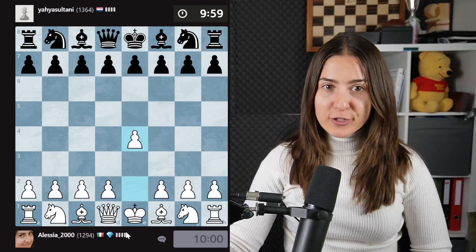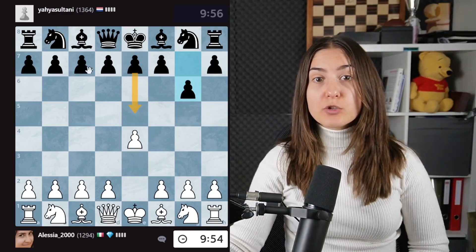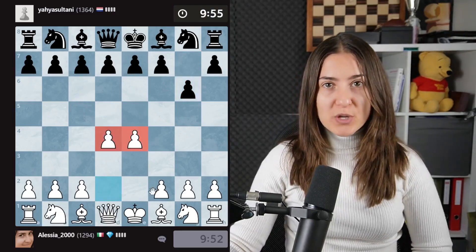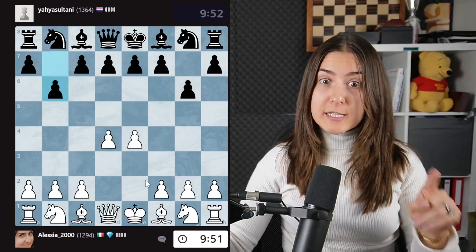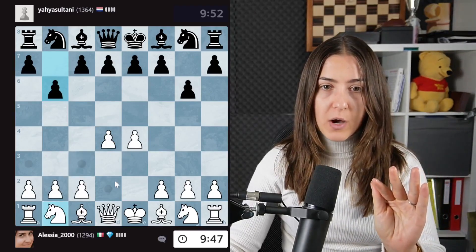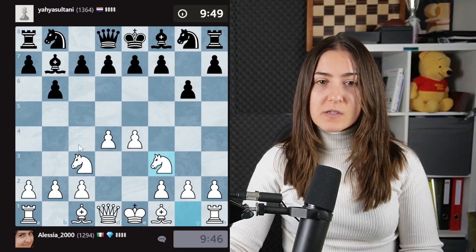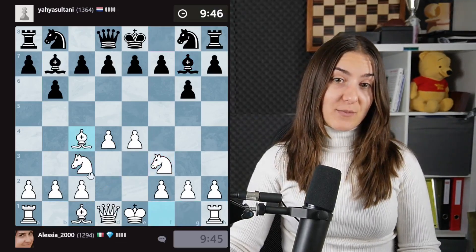New game! We play e4. We are playing against the modern defense. Every time your opponent is not controlling any of the central squares, you exploit it and go with the two pawns very strong in the middle of the board. In this type of positions, you could go with a perfect development — knight out, then the other knight out.